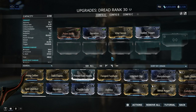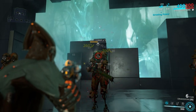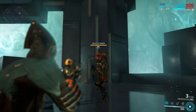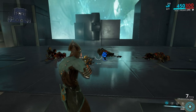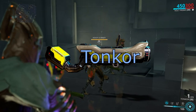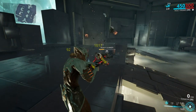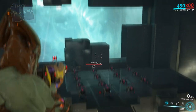Drakgoon: here's another shotgun for you. If you're already mastery rank 5 and you didn't build a Hek, or you don't want to go through the trouble of getting a syndicate mod, Drakgoon is a good option. It has about 10% less damage compared to Hek on my recommended build, but it has more usability and some punch-through to make up for it. Tonkor: here's an AOE weapon to try. Tonkor deals good damage, but it really shines because of its AOE potential. It's specifically useful against Infested and Corpus.